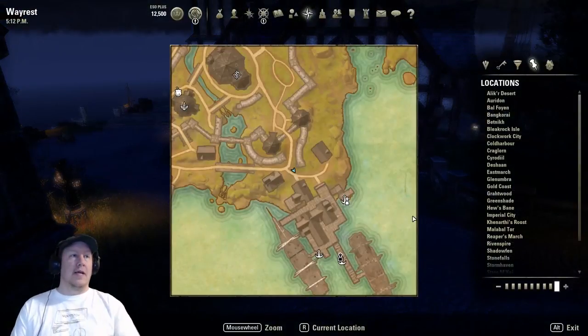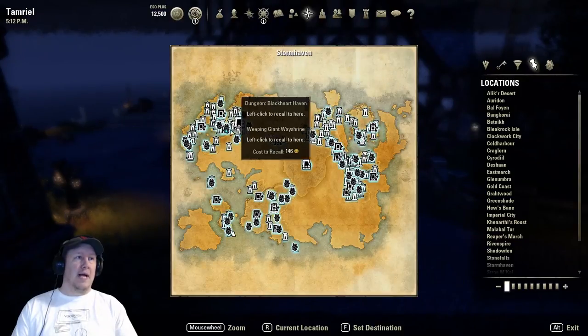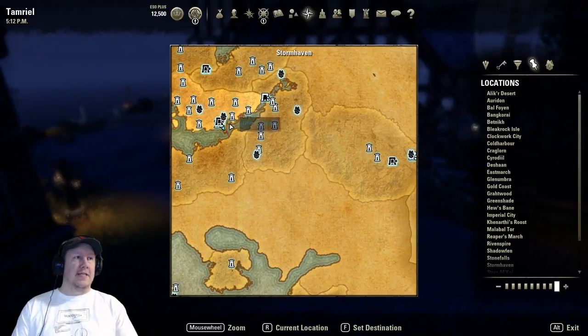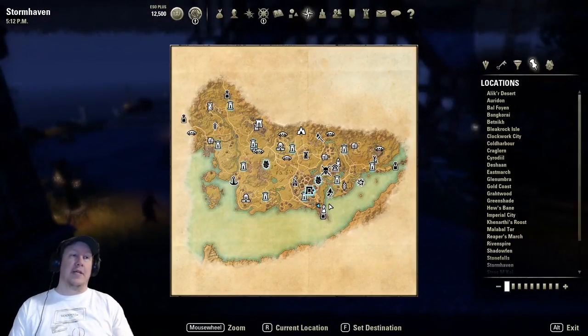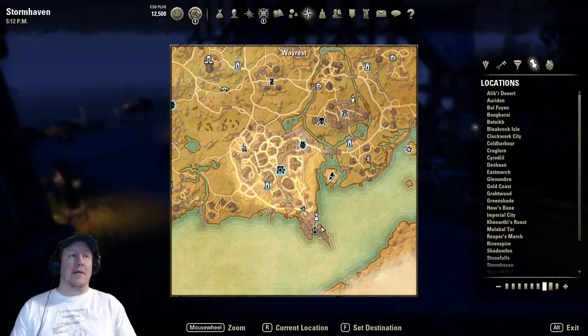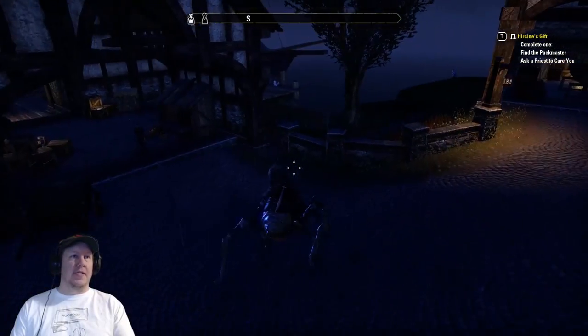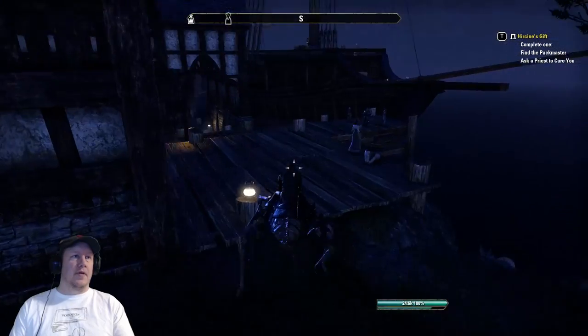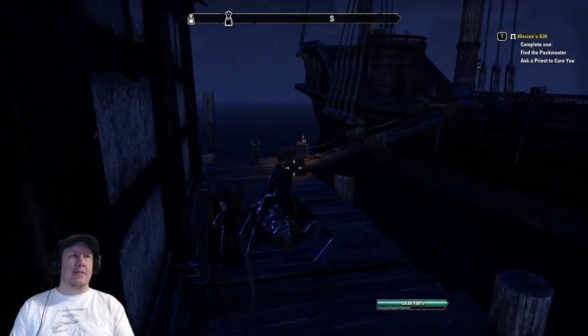So let's jump right into this. We are in the Wayrest area — you can see the Wayrest wayshrine is right here. Looking at the overall map, I'm right here in this area. In order to get to the Alik'r dungeon, which is where the Dolmen train is going to be at, we need to head to the docks in the southeast corner. Let's run down this way — you can see I'm right by the water. Go over here, down the ramp, go right at the end.